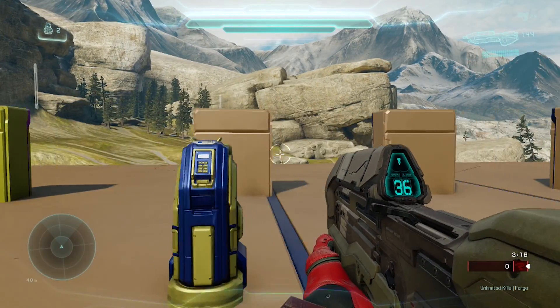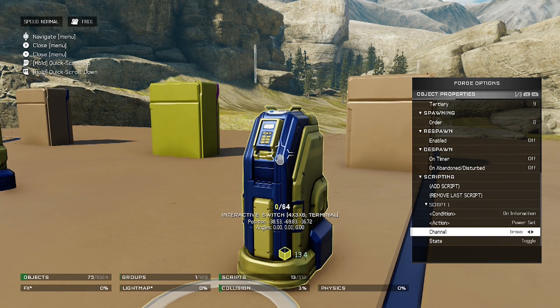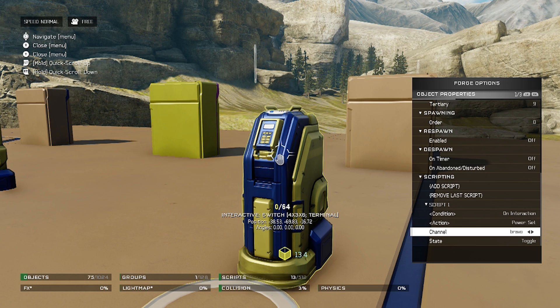Now moving over here, we have something a little bit different. If we look at this switch, it is 'on interaction' but the action is not 'message send' — it is 'power set.' So what that means is when the power is turned on something happens, or when the power is turned off something happens. I have this on toggle so you can actually toggle between the two with the switch.